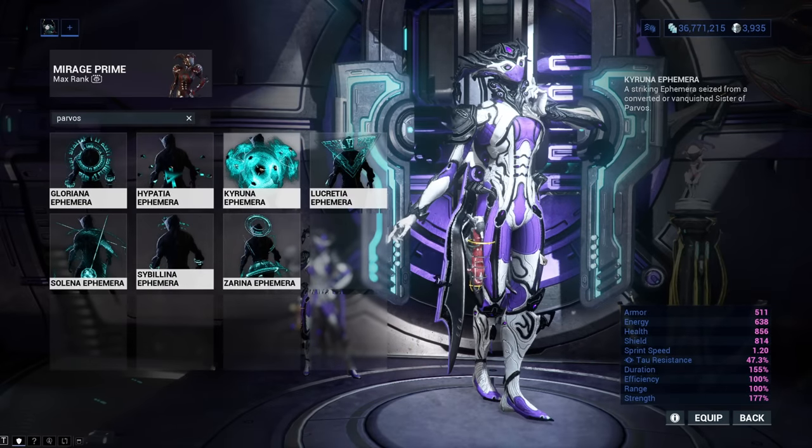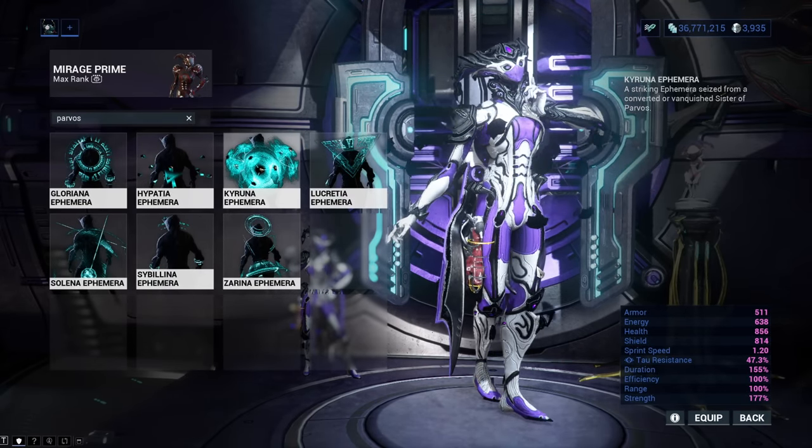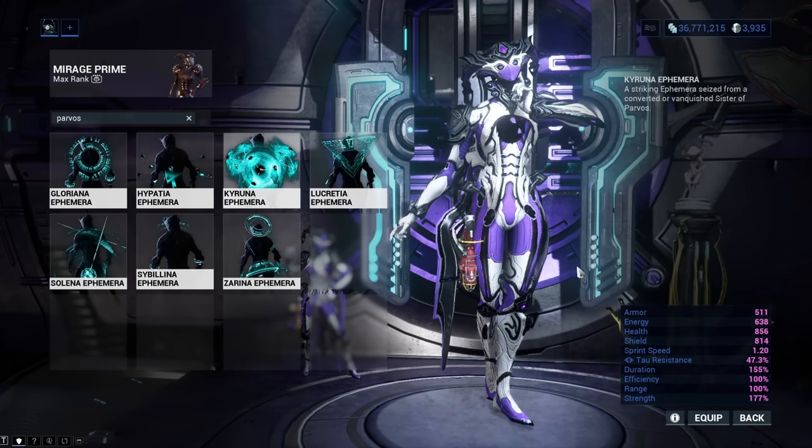The next Sister Ephemera will add a few objects that fly around you and resemble a holographic shield. You can get it from the Impact status effect Sister of Parvos.